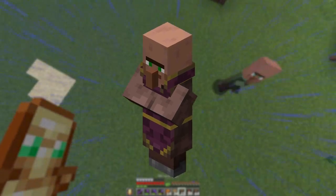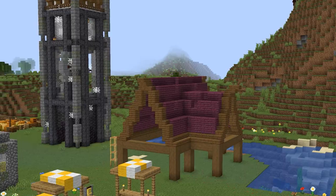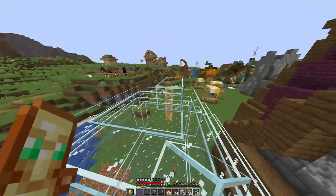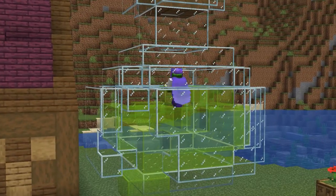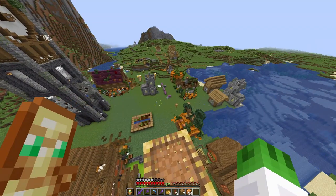Moving towards the cleric villager hut — for this build I wanted to have a normal hut, but using this crimson wood it should make it a bit more witchy, and to make it more magical there's a massive potion bottle to the side of the house. I like this — it looks sick.